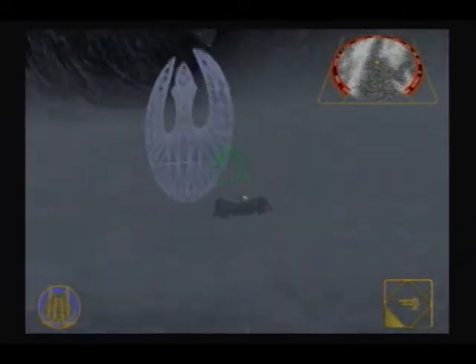See that little black dot there? That's the Imperial Pilot. Shoot him. Once you kill the pilot, you simply take control of the TIE Fighter.